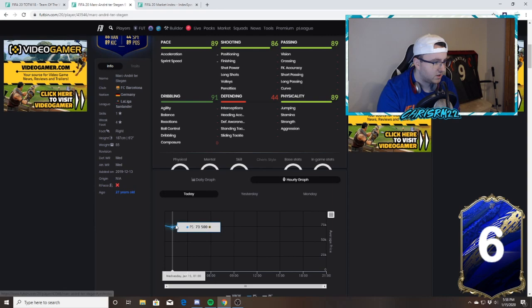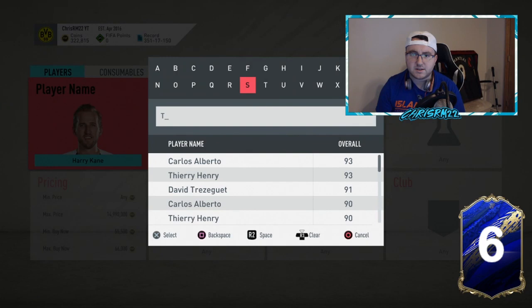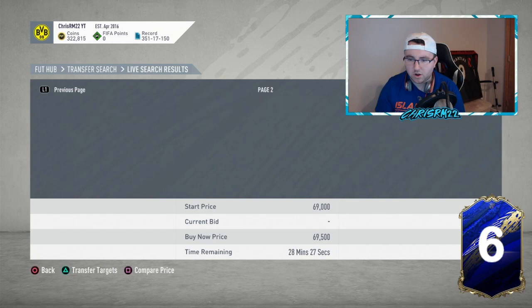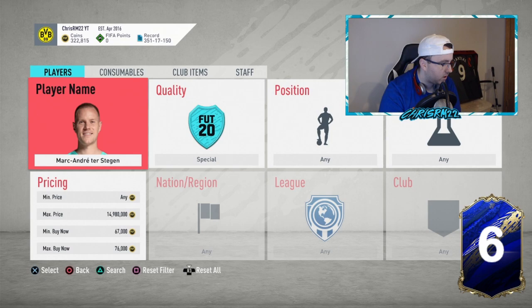Let's take a look at Terstegen at 76k. It's all about studying graphs — he hits 79-80k during the daytime. I like that because I could find a 73k and probably make some coins. Let's look at his nominee card, filtering from 67 to 76k, and see if we find an undercut. Nothing there unfortunately — I can't just keep comparing prices, so I have to move on.